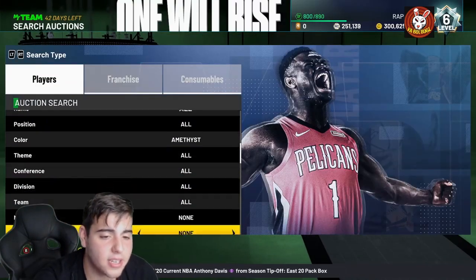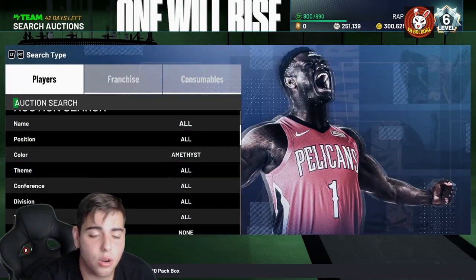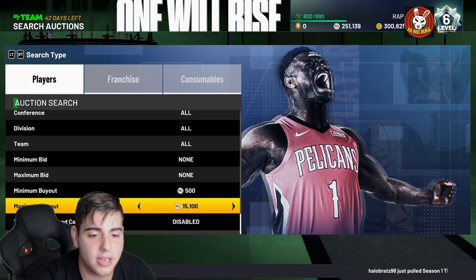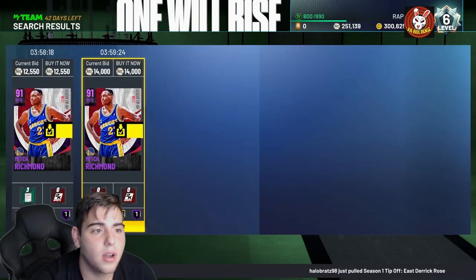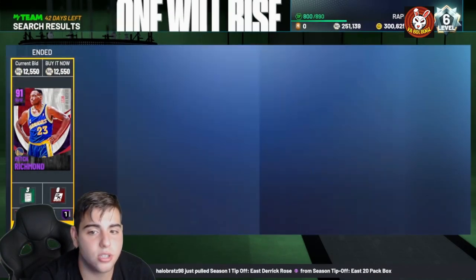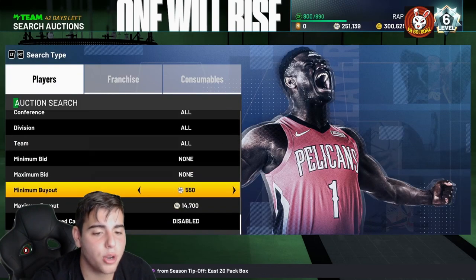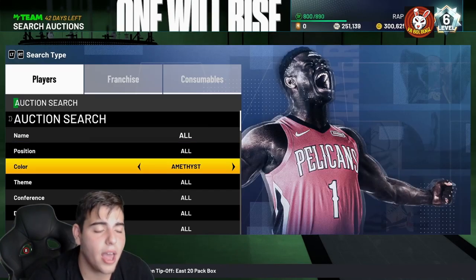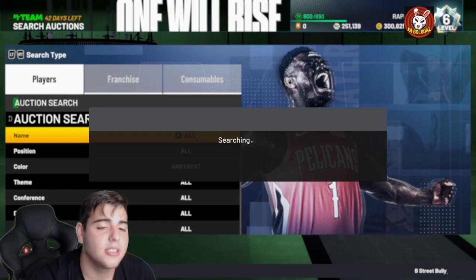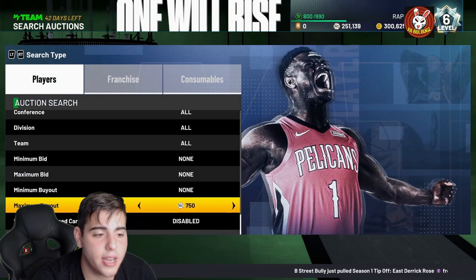Let's get into sniping and auction tips. The amethyst filter is going to be your best bank filter right now if you want the biggest profit margin. There are also diamond cards out right now, but you're most likely not going to snipe a lot of them. Around 14,000 MT is probably what you'll put your maximum buyout at — constantly try to snipe. Amethyst filter is your best way to make MT right now.